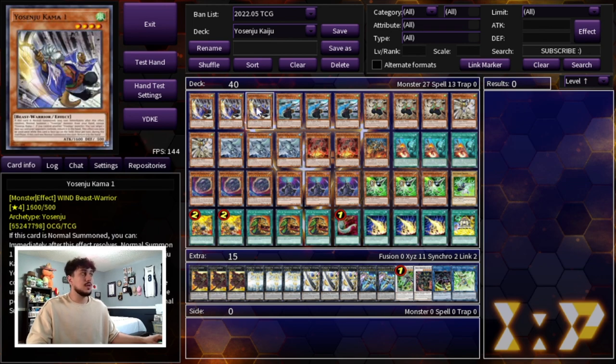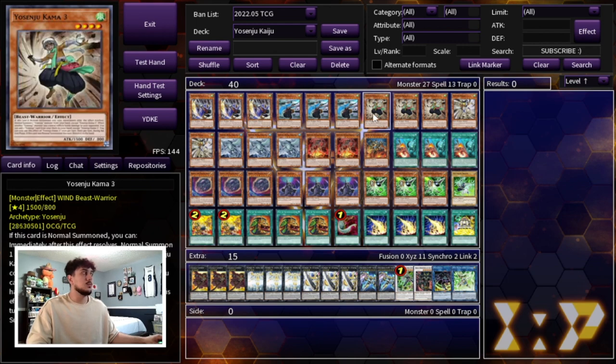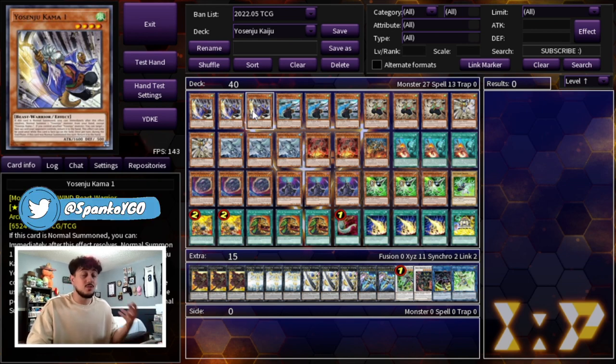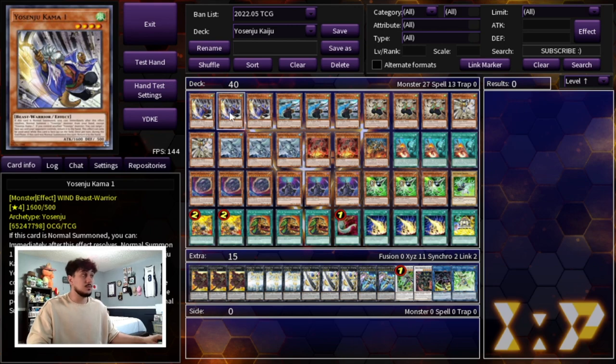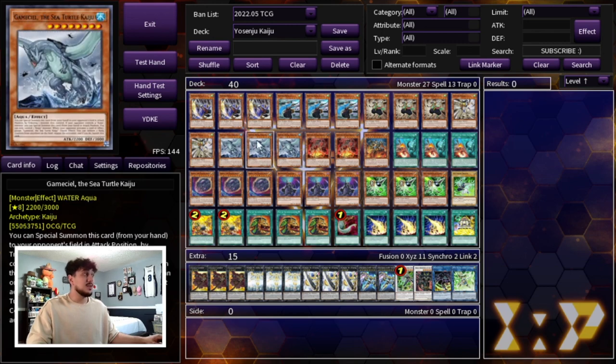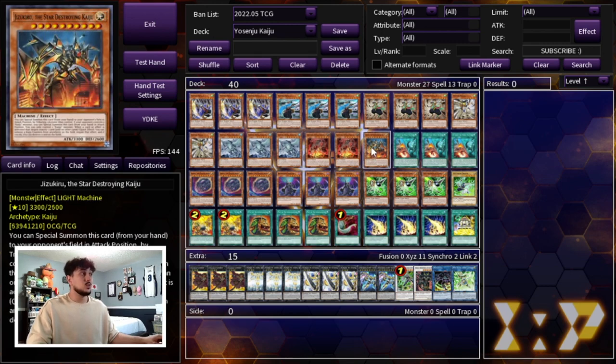Kama One is the most important card in this deck specifically because it allows you to Kaiju your opponent, bounce that Kaiju back, and then Kaiju your opponent again. So you need to be playing three Kama One. Honestly you need to be playing three of all of these because they are the most important cards in your deck. Then we are playing three Gamma Seal, two Kumongous, and one Jizukiru.